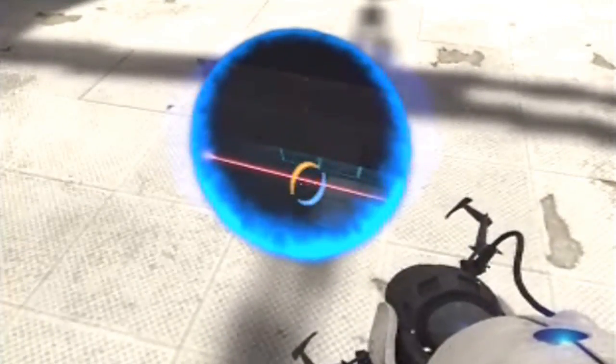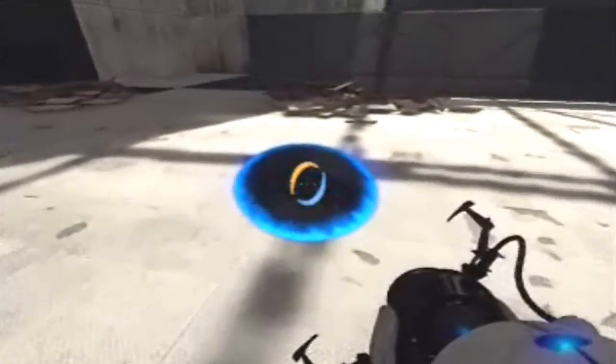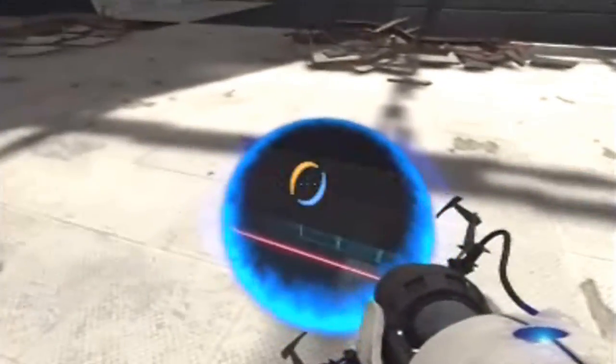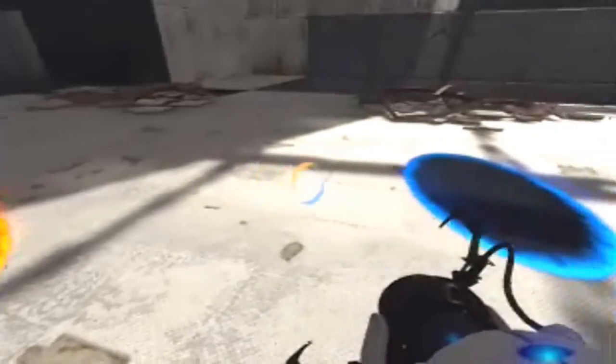Basically what you want to do is you want to fall into the portal. And when you're about halfway through, you shoot a blue portal. Since I'm falling into the blue portal — if I was falling into the orange portal, it'd be an orange portal. You fall into the blue portal and shoot another blue portal. See how much air I got?